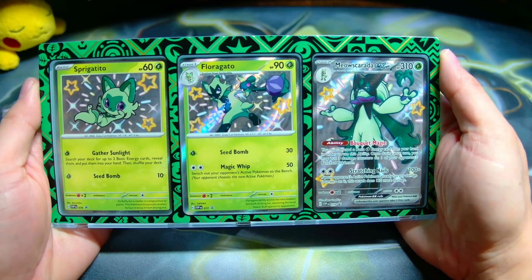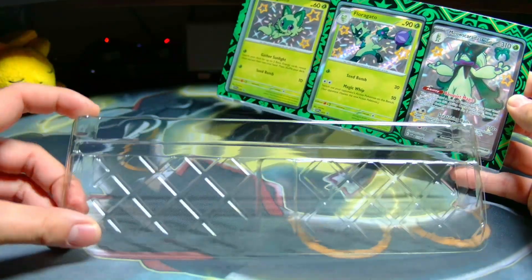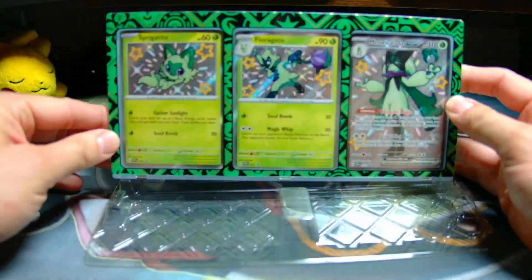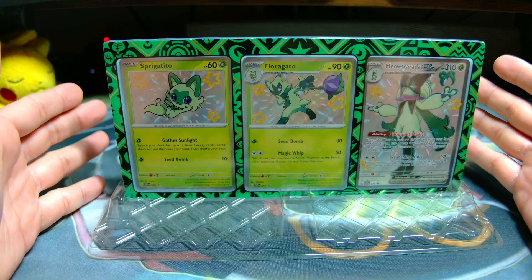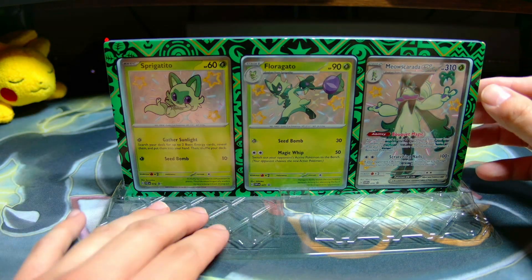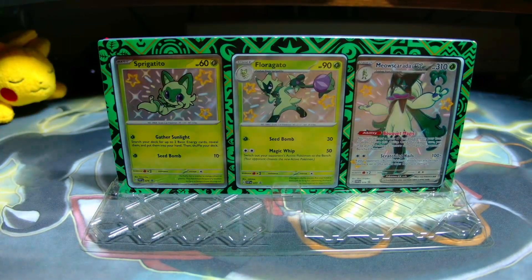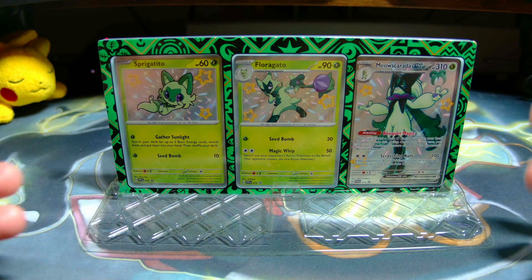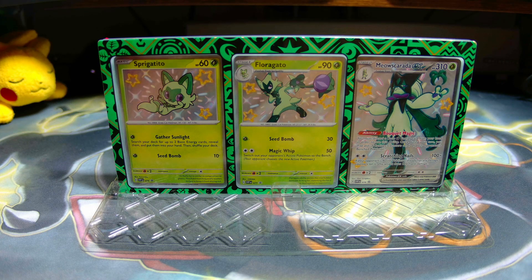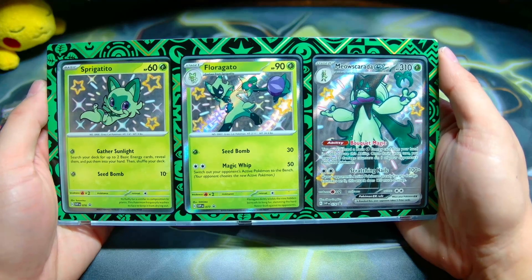And we can't forget the nice little triple display for the Sprigatito evolution line. I wanted to add this into the video because apparently this piece is the stand that the triple card display sits into — I thought it was just a random piece in the box. Do not throw this away because this sits inside! I was disappointed at the end of the video thinking it didn't come with a stand, but this is the stand — which is still a little disappointing, but that's it guys. Hope you enjoyed it — until next time, I'll see you later.